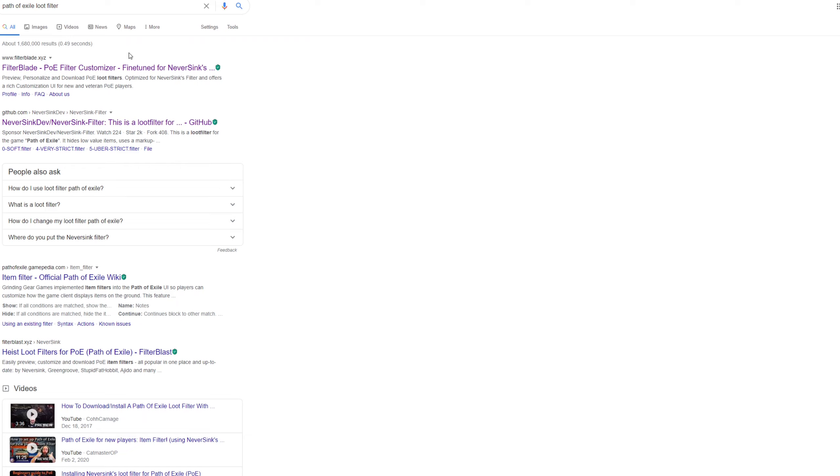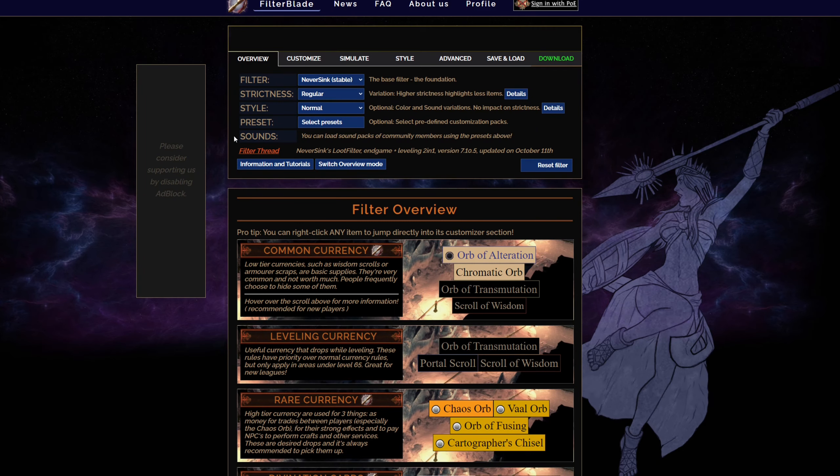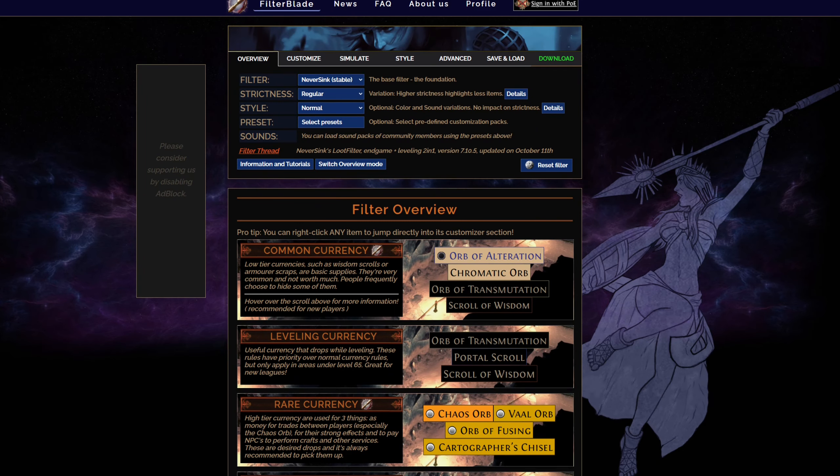There are a few others like GitHub if you really want to look around — there are different ways to download. But I do recommend going simply for filterblade. Know that this is not created by GGG. From what I can tell, it's made by the community.